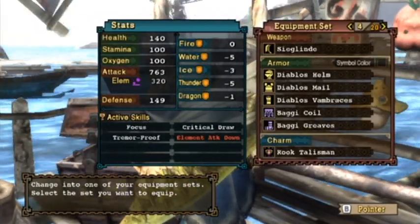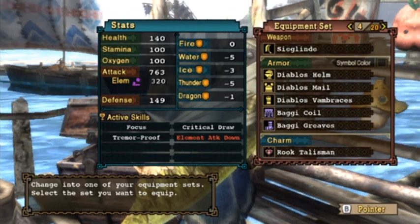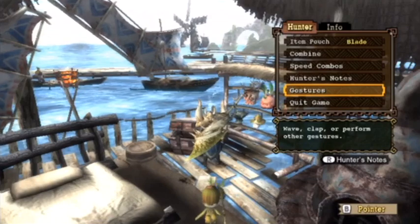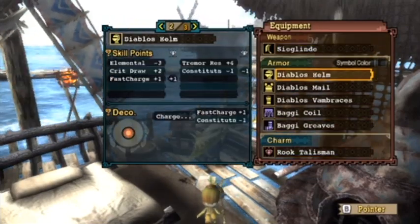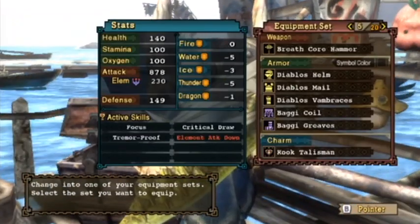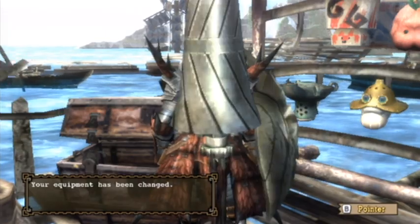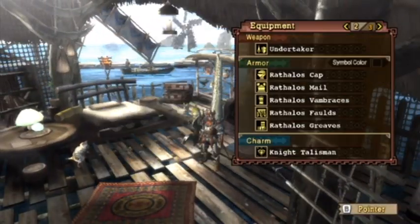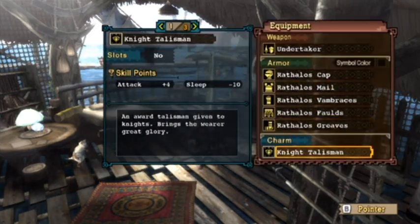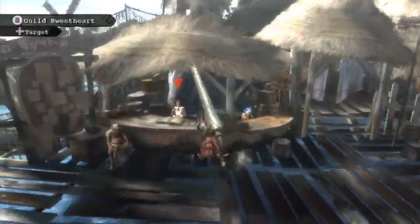I have Baggi Greaves and leggings and a Rook Charm. There are just two Fast Charge jewels — a Fast Charge jewel in the helmet. We're going to use something that doesn't require anything special; we'll just use the Lance. You should know this setup by now — plenty of Expert charms or decorations and a good Attack plus Fortune.